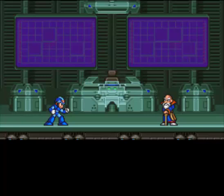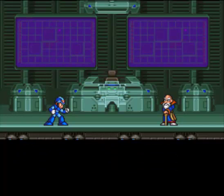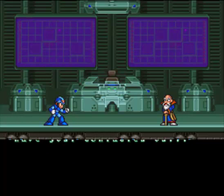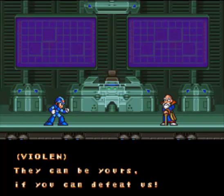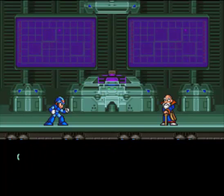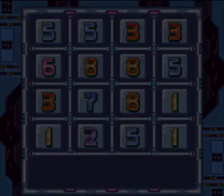Now the X Hunters are loose. Dr. Kane, what happened? A group of Mavericks calling themselves the X Hunters — why do they use parentheses and not quotation marks there? — have just contacted us. 'Greetings, we have all of Zero's parts' — because Zero died in Mega Man X1, sort of — 'they can be yours if you can defeat us. We look forward to meeting you, X.' X's control chip is still stored here; I doubt it's possible to resurrect him without it. I've got to get Zero's parts back at any cost.